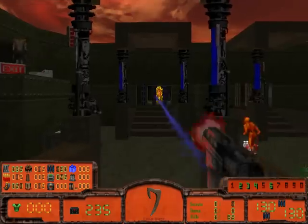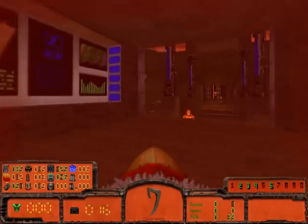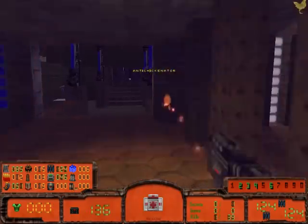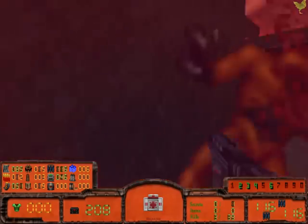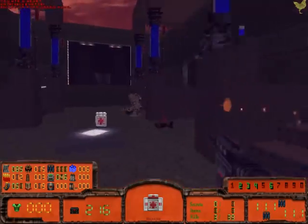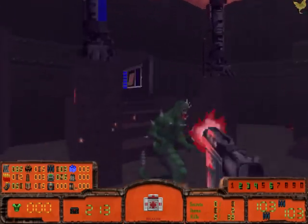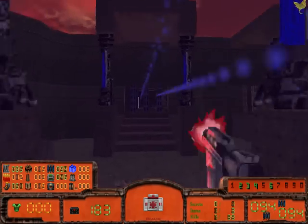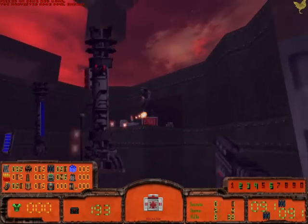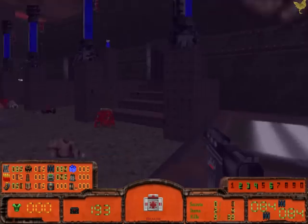So again, the first levels in this megawad are pretty short and small. I got a Tronstrom right there. You can see the difficulties ramping up already because we saw a few difficult enemy types, and these maps weren't supposed to be played with this kind of mod. But since we have more health and these items can help us, we should be okay.